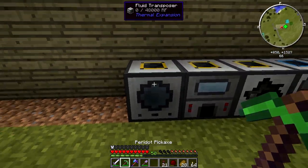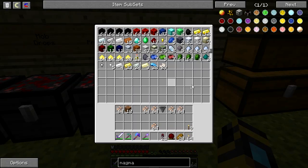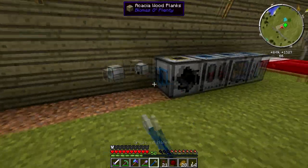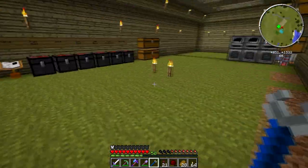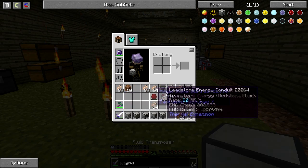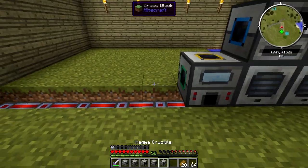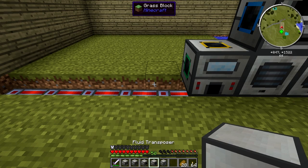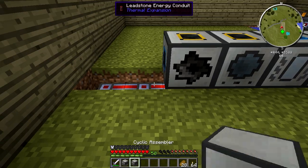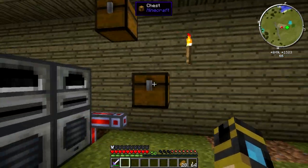Now we have these guys. I hear I can pick these things up if I actually use my wrench. Let's do this — wow, that's way faster. So let's make room for them all here. There's a lot of them. Induction smelter here, magma crucible, fluid transposer, sawmill, cyclic assembler, and energetic infuser. Wow, that just fills it up — just enough, sweet.